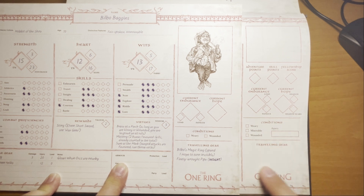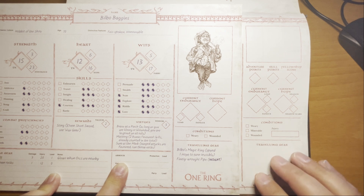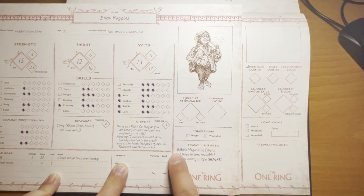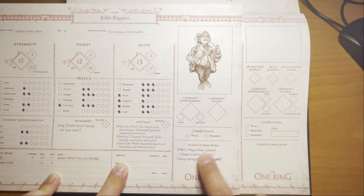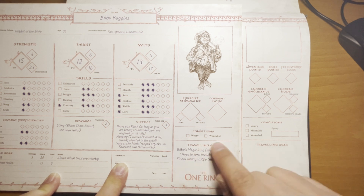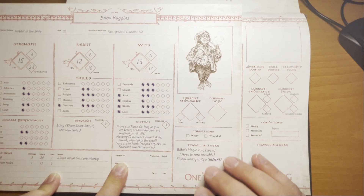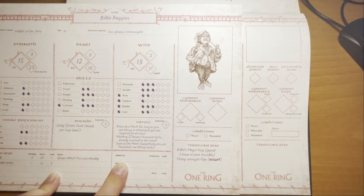Your traveling gear section is generally for things that give you some type of bonus to a skill roll or have some type of effect. For instance, for Bilbo, his magic ring lets you spend one hope to turn invisible, and then a fondly wrought pipe grants an Insight bonus. You list those here — usually your useful items and any marvelous or wondrous items you pick up.